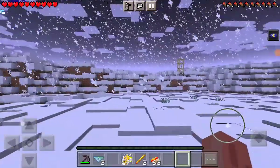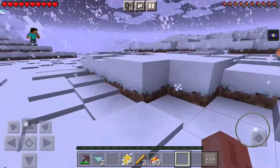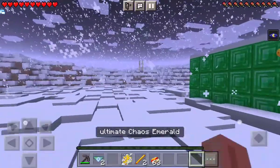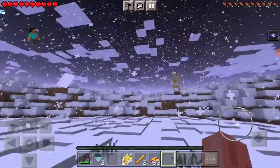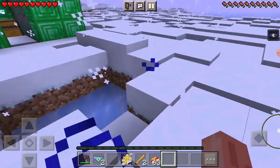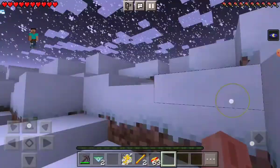Oh my god, in the chat it says I have given myself the ultimate chaos emerald, because I was the one trying to get it. Yes! Now all I need is a crafting table, which I didn't even craft — that was the dumbest thing I ever done.